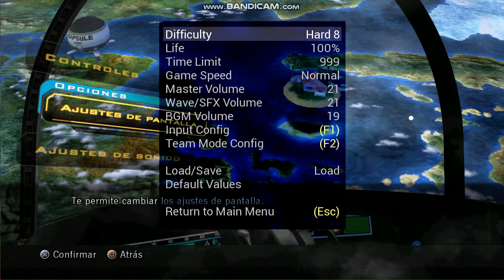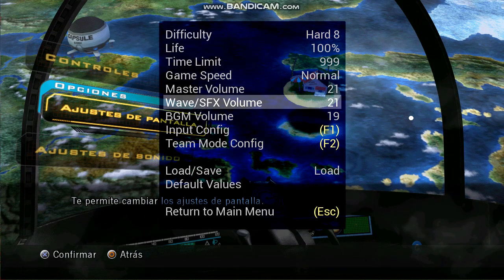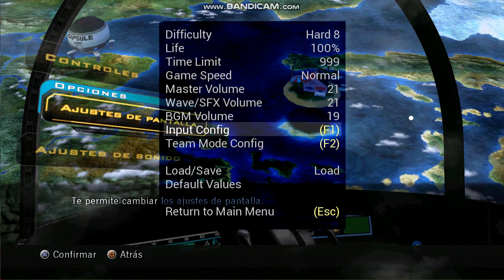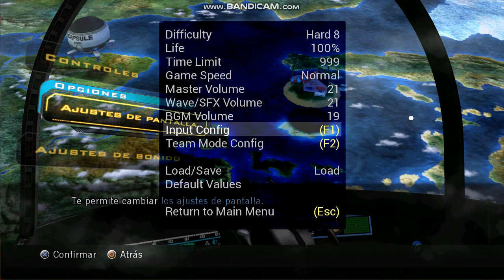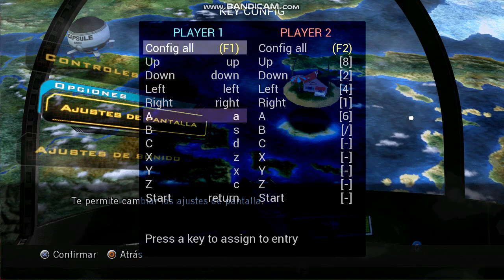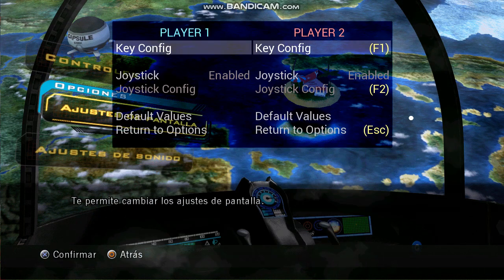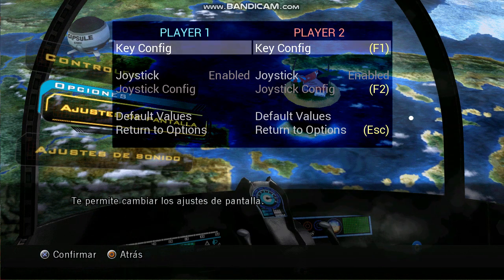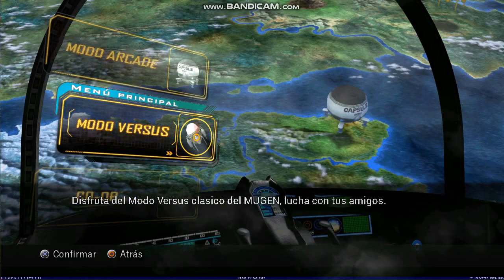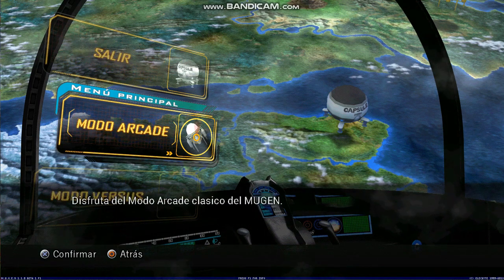The options, you already know, this is in Spanish. Difficulty settings and where to change the controls — I've lowered the master volume, SFX volume, and background music volume. Where do you change the controls? Here at the input config, key config, and you can configure your controls right here — up, down, left, right. Those are my controls. Player two should be different but player one if you want to play alone or unless you're playing with a friend. I loaded the old controls — never mind.